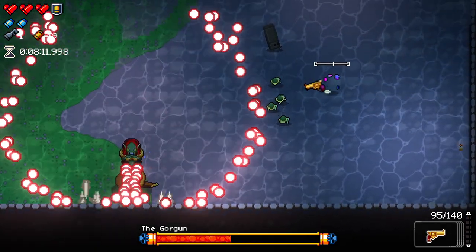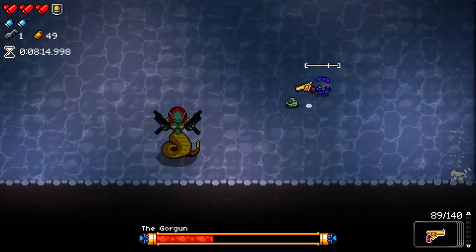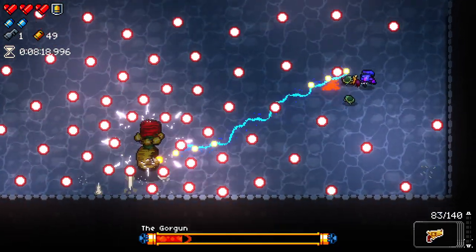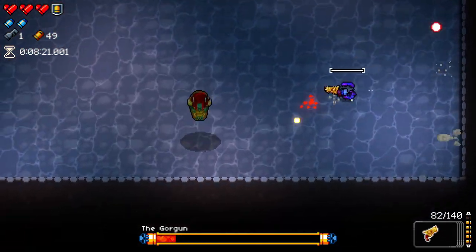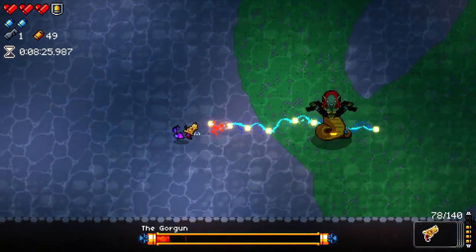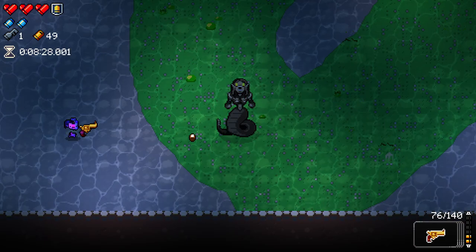So basically the pop-pop effect, if you don't know — when you fire a round, there's a chance for it to fire more than one. So I fire one there, it fired three, then it fired two, then it fired like five or six. It just has a chance to fire way more rounds than I'm actually pulling the trigger, which makes the ammo way more effective because those extra shots don't consume ammo.